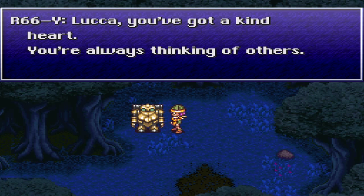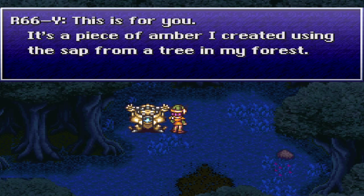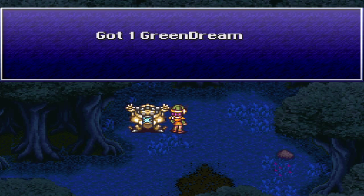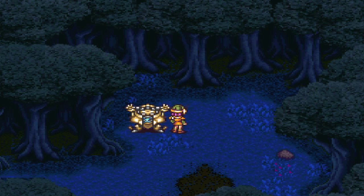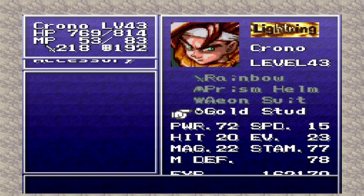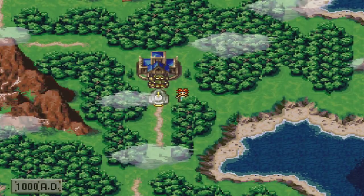Robo says: Luca, you've got a kind heart - you're always thinking of others. This is for you - it's a piece of amber I created using sap from a tree in my forest. It took 400 years and a lot of pressure to make. I hope you'll find it useful. Got one Green Dream! R66-Y, you're so sweet. The Green Dream is an accessory that anyone can wear - it's a one-time auto-reanimate, so if you die it reanimates you. I don't know if that's that great considering we have revives and Chrono's Life. Alright ladies and gentlemen, we're going to end this episode here. Thank you for watching and I'll see you tomorrow for some more Chrono Trigger.